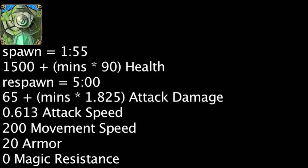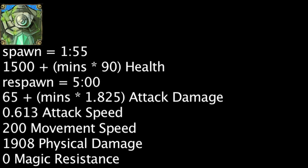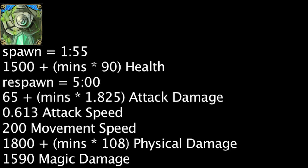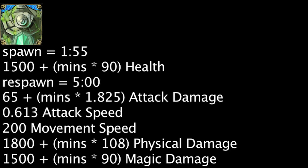It also has 20 armor and 0 magic resistance. Based on the Ancient Golem's armor and magic resistance, it will take 1,908 physical damage or 1,590 magic damage to kill the Ancient Golem at the 1 minute 55 second mark. These values will increase by 108 physical damage and 90 magic damage each minute.